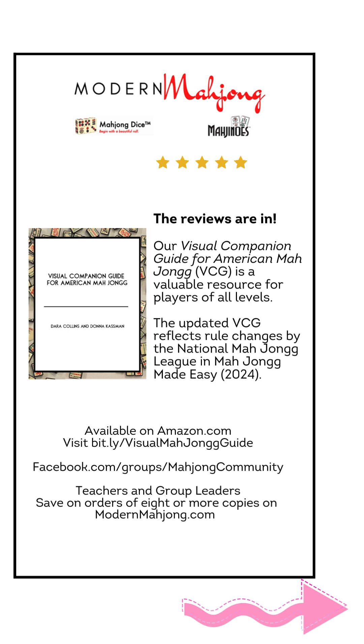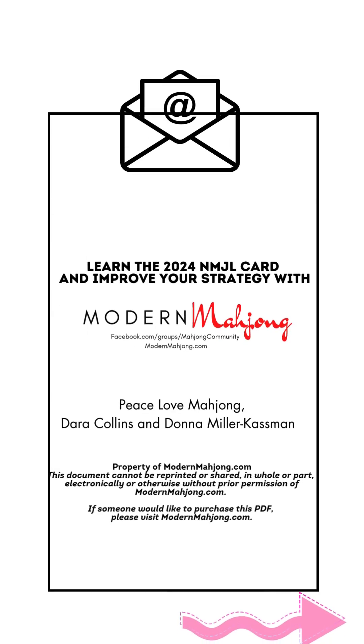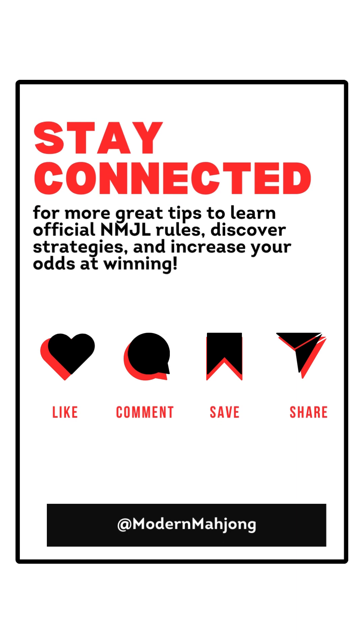If you know how to play or are learning and want to improve your understanding of the rules with easy-to-read graphics, check out our visual companion guide for American Mahjong, available in both paperback and Kindle format — easy to bring to games. If you want to improve your strategy for the 2024 game, check out our PDF on modernmahjong.com. If you find these rules, tips, and strategies helpful, we encourage you to like, comment, save, and share. Thanks so much for joining us — we really appreciate word of mouth. We're a women-owned small business and appreciate your support. We hope you have a great day and a great game.